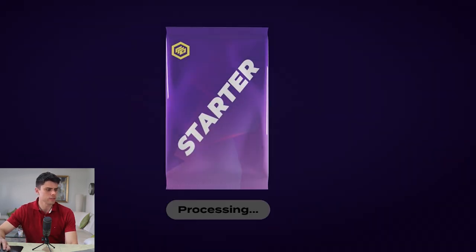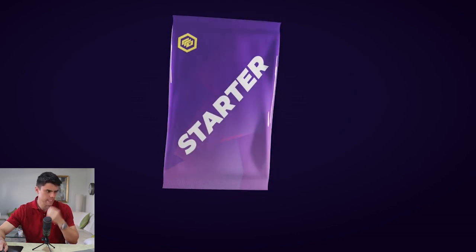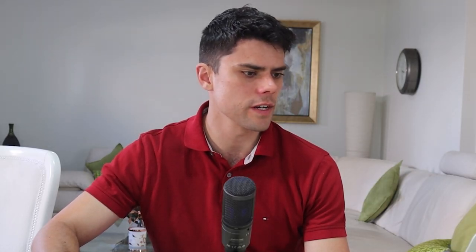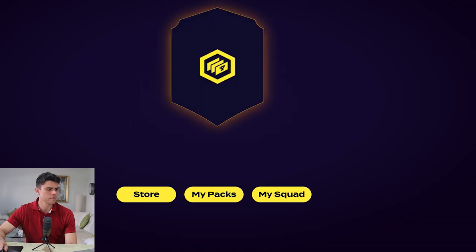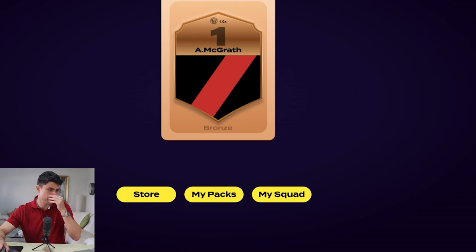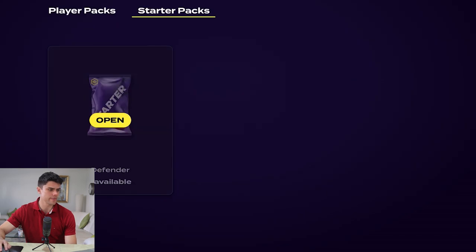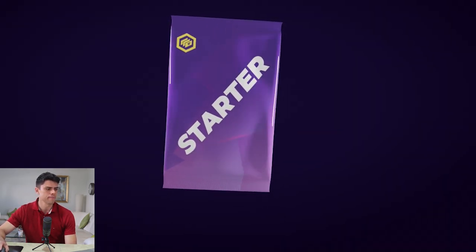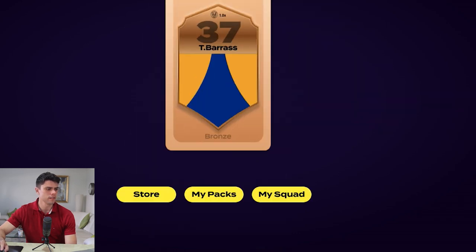Three defender packs now — let's have a look. Opening the first one... give me a legend! It's Tom Barass — beautiful, starting to get a few Eagles into the side. Second pack: Andy McGrath — that's a good one because he can win ball through the midfield as well, so as a defender that's handy. And the final pack... hoping for Ruben Jimby... it's Tom Barass again. So you can get the same player twice — just unlucky for me.